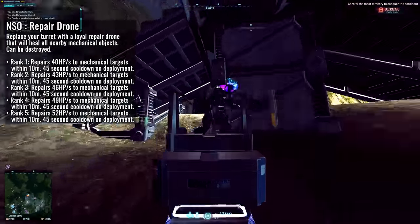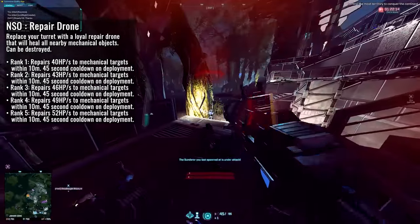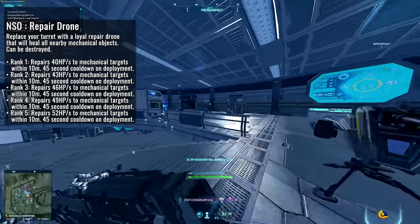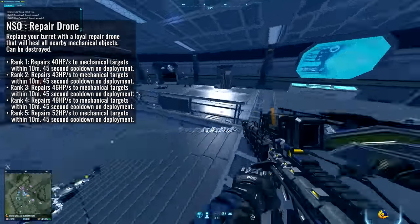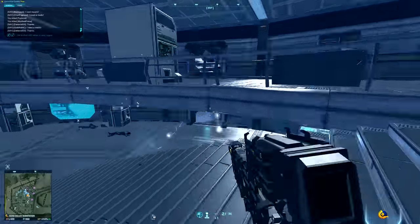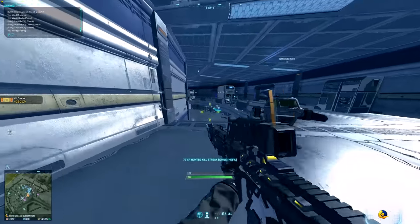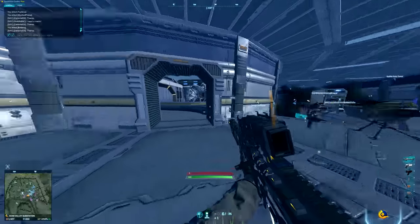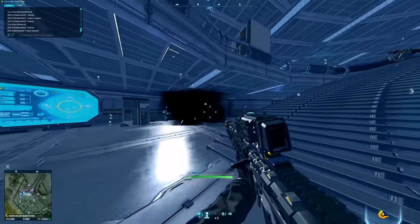Last but certainly not least, we've got the repair drone for the NSO engineers. This cute little bastard is making a long-awaited return to Auraxis after being shoved into the locker for a while. The repair drone can be slotted into the turret slot of your NSO engineer loadout and will repair all mechanical targets within a 10 meter range. At maximum rank, it will repair at a rate of 52 health per second, which when combined with the repair tool is going to make these NSO engineers incredibly useful assets to any vehicle column. Your little buddy can be shot down by enemies and will have a 45 second cooldown timer on deployment. I'm kind of glad he's coming back.